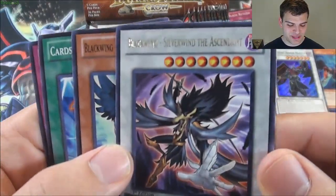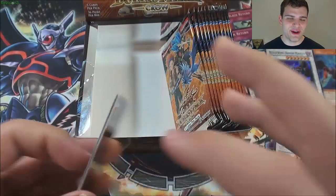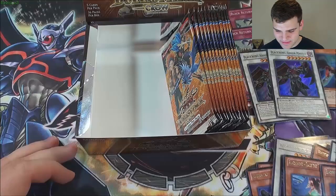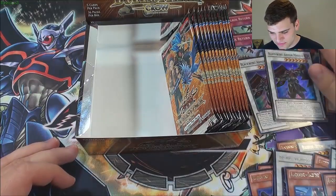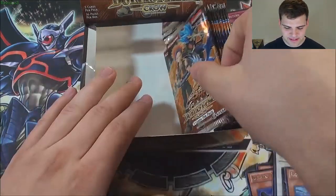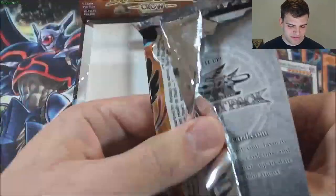Blackwing Silverwind the Ascendant. Very awesome box. If I want to pull anything else out of here, let's go for another Zephyros or Armor Master. Three Armor Masters — is that even possible? We'll find out.